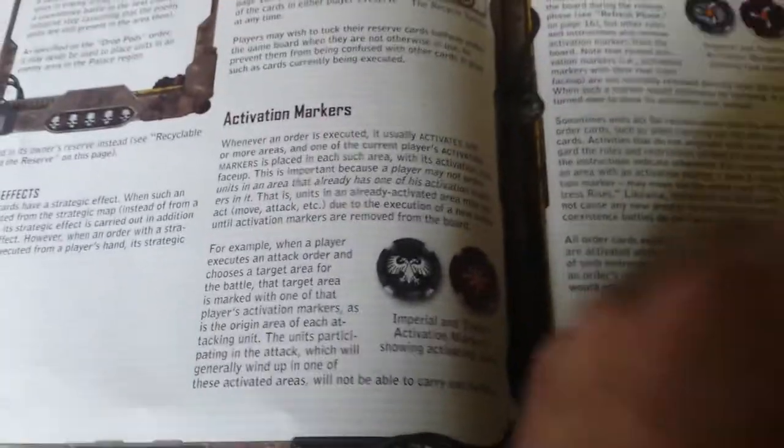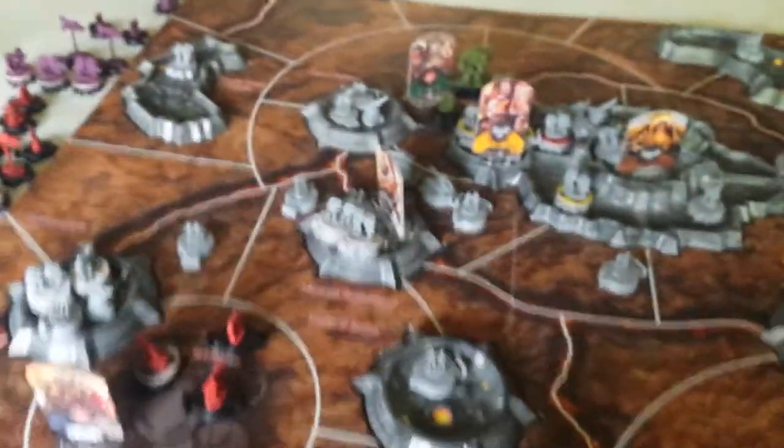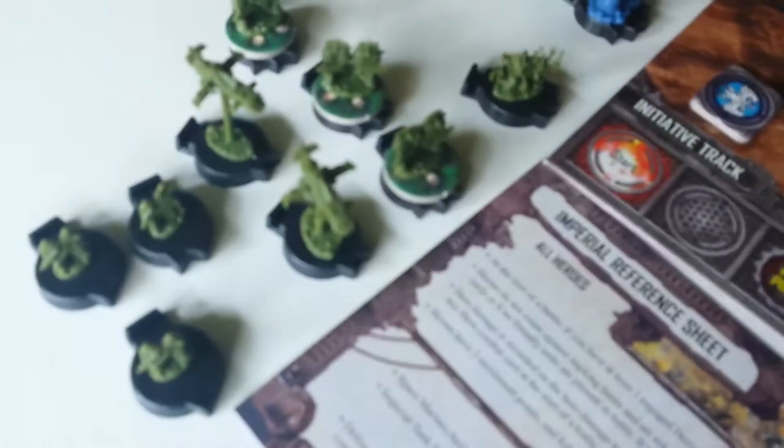It tells you about the activation markers and movement around the board. It is very well written and a very good game — most Fantasy Flight games are. It's cool: you get little Titan Legions, Tank Divisions, Imperial Guard Divisions, and Traitor Legions.